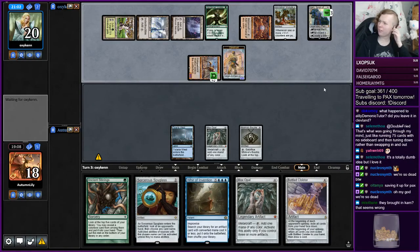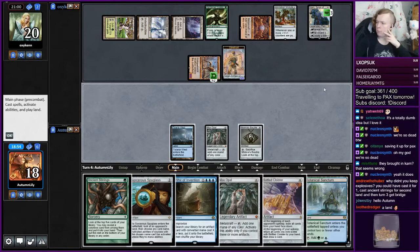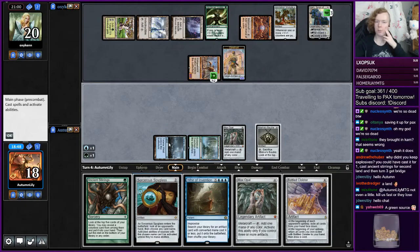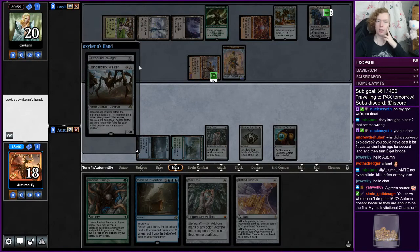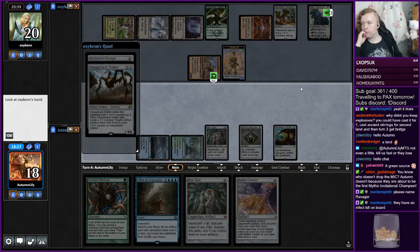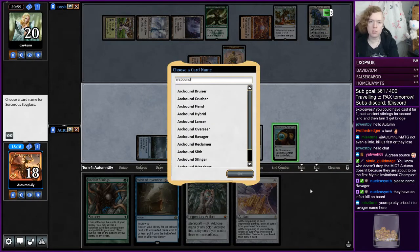I think you want Karn here, right? Karn digs for Nature's Claim. Cast it for one. Yeah, maybe you're right, Andrew — I've not played this deck before. Oh, they don't have a Nature's Claim yet, and now we get to name the Karn. Oh, they do have an Arcbound Ravager though. Yes, we have to name Ravager. That's pretty sad — it means they're going to have the Karn active. The Karns are going to be pretty hard to beat, but obviously we have to name Arcbound Ravager here.